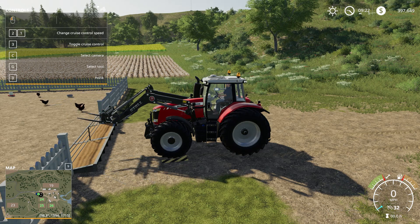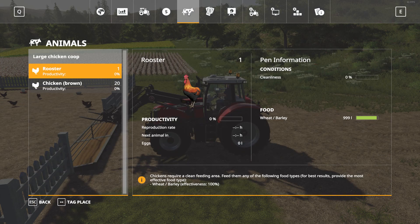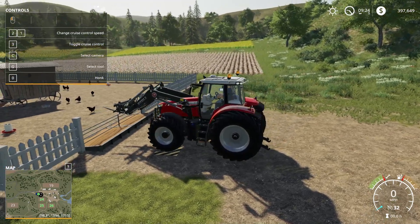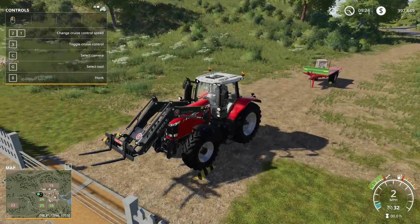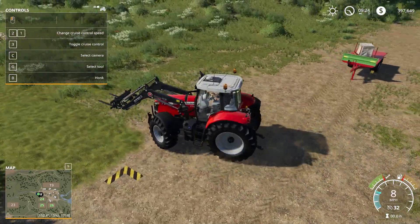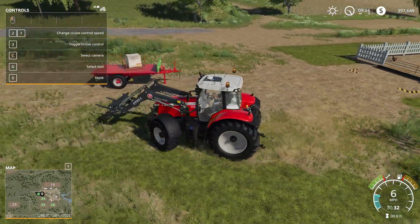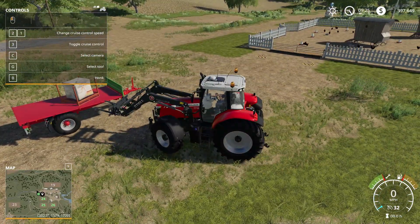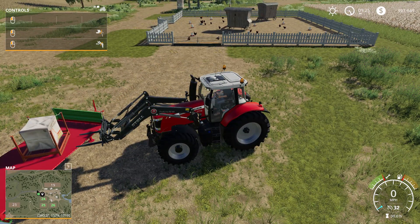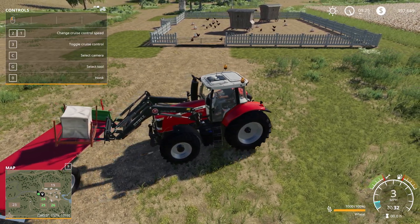Now we can look in the animal status and it'll tell us — it's not showing productivity yet because it didn't register yet, but it's almost perfect because of the number of chickens we have. It's not going to take this other bag of grain just yet. What I'm going to do is put that one down on the side here, and I'm going to speed up time so we can get some egg boxes and I can show you where to take them.